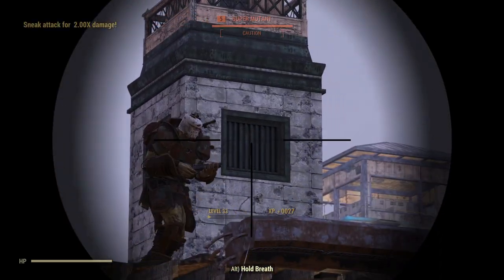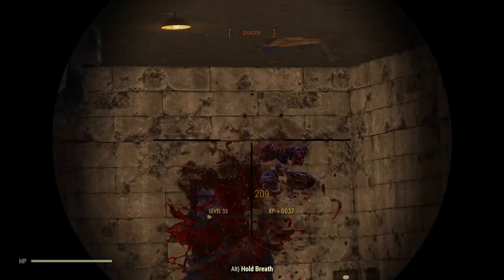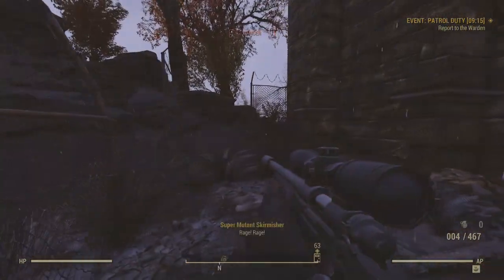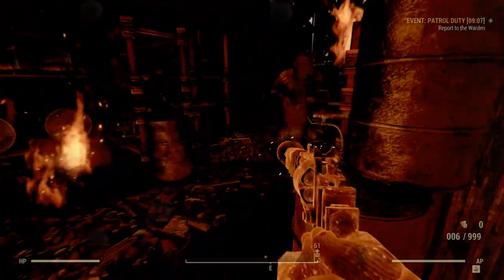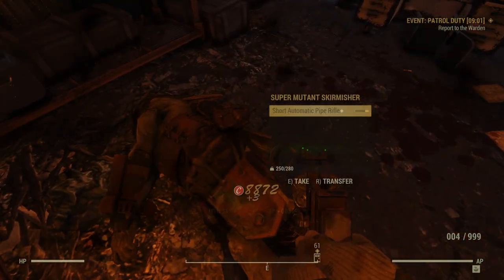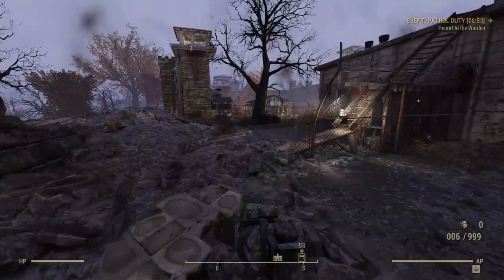The Intelligence perks I went with for this build were First Aid, Pharmacist, and Gunsmith. First Aid and Pharmacist make Stimpaks and Radaway stronger, meaning you'll need to use less on yourself, thereby having more available to sell. As for Gunsmith, this pulls double duty. First up, it will reduce wear and tear on your firearms, reducing how often you need to repair them. Secondly, it allows for full modding options with guns, not only allowing you to make your own guns as deadly as can be, but also meaning you can hire out your services to other players who may not have wanted to invest in crafting perks. Charge a small fee to players and make some caps by modding their gear, or even crafting basic weapons that they're after.